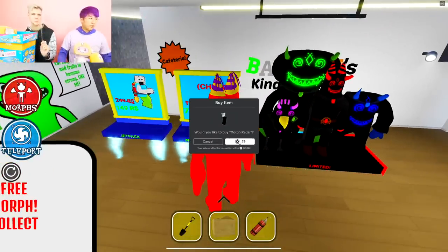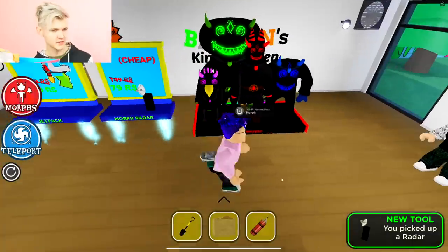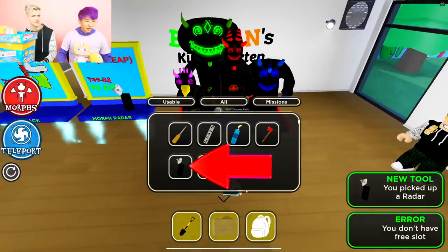This will show us where the nearest morphs are. It's going to be super lit, guys. Okay, nice. There we go — now I have it. Wait, what? So we try clicking? No, it's always going. But it doesn't tell me where it is.